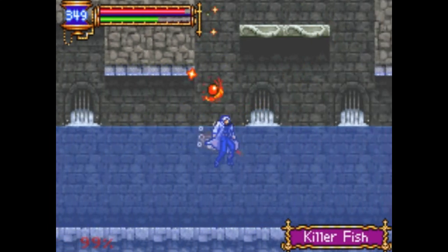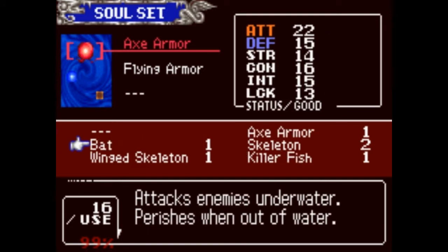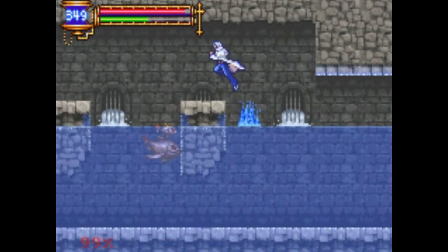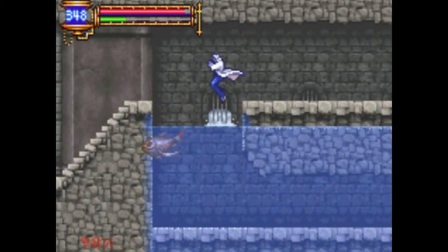It'll allow us to glide short distances. Killer fish — holy shit, we're getting souls up the ass here. Let's see what this does: attacks enemies underwater. Let's try it out. That's cool — it makes like a mirror image. I never got this ability. Damn, that's really powerful.